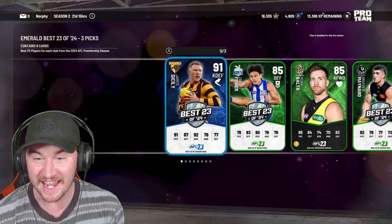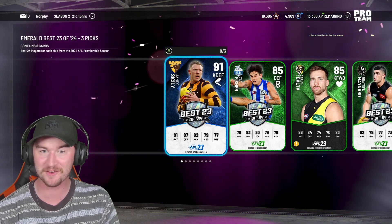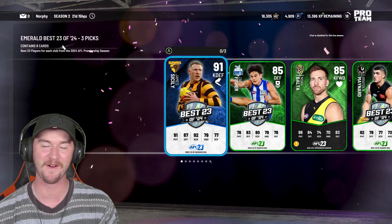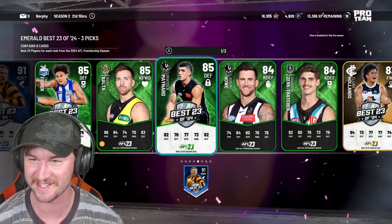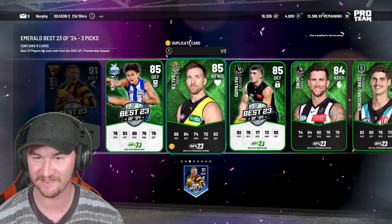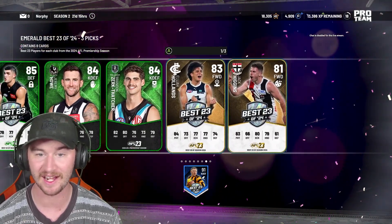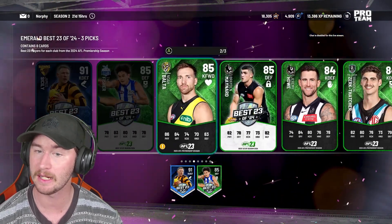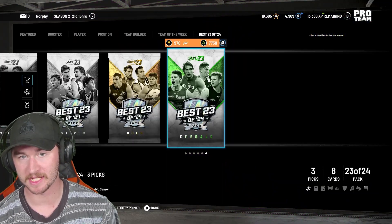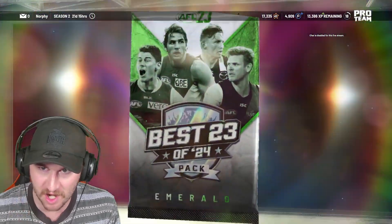Yes! There we go — James Sicily. That's actually a massive improvement. 91 overall key defender — James Sicily. That's an upgrade for me. That's what I wanted to see! I actually do really, really like this set at the moment. It is really, really cool seeing all the new cards, although I wouldn't say it's all that creative. I'm going to take Zach Fisher and Brayden Maynard. That was a much better pack — that is our best pack yet. Come on, we need a little bit more. Give me something more. More diamonds.